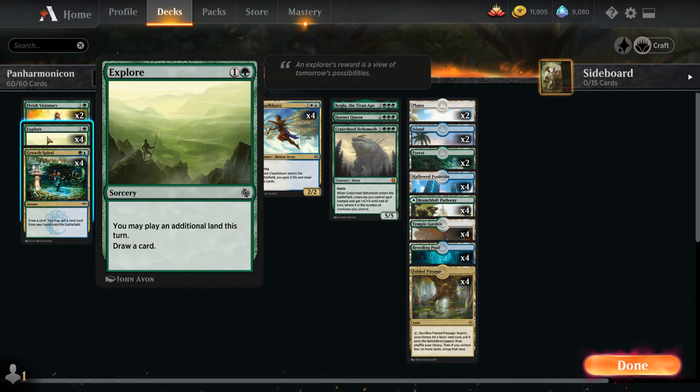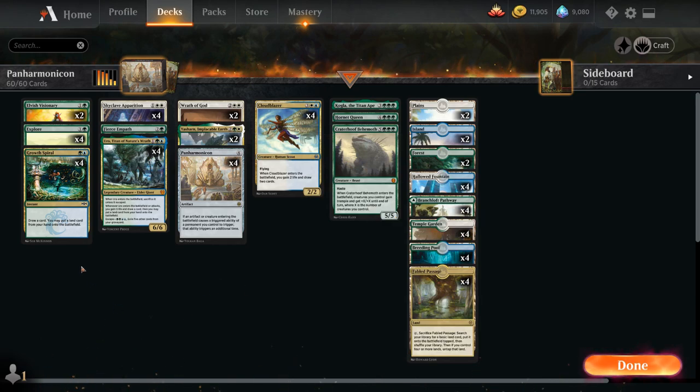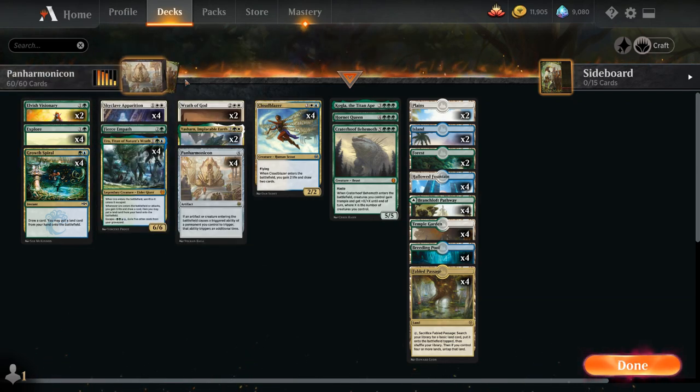There is a subtle difference in this deck when it comes to Branchloft Pathway — if we try and put a Pathway in play with Growth Spiral, it will always put the front side in play, so it will always be the green half. We do have to be a little careful with that interaction. We also have two copies of Elvish Visionary, a 1/1 that when it enters the battlefield lets us draw a card, which works nicely with Panharmonicon.